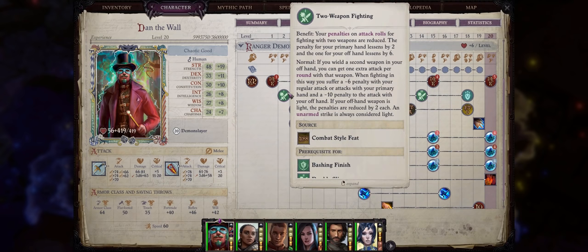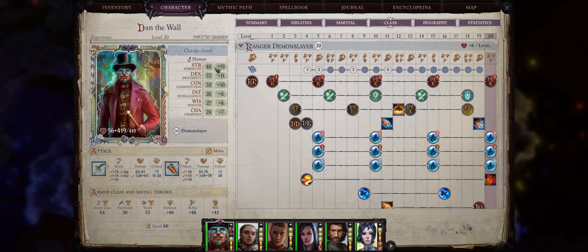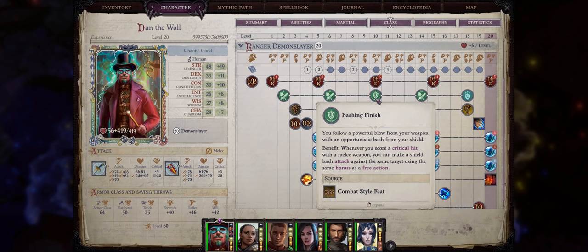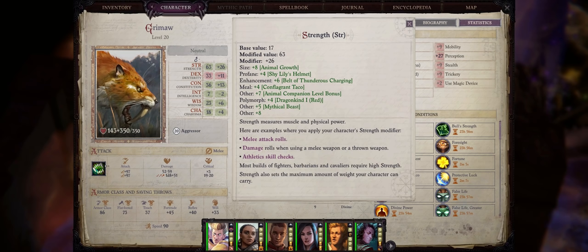A Demon Slayer Ranger can get all of the two-weapon fighting feats for free as bonus Ranger feats. The best part is we can completely ignore our dexterity and just focus on strength instead, because when we get them through the Ranger feats, we ignore the prerequisites — so no need for dexterity at all. You can even use some of these feats for the very powerful shield bashing feats too. You also get a very powerful pet as soon as level 4 — pets are absolutely overpowered in Pathfinder, almost like having an entire full extra party slot for free.